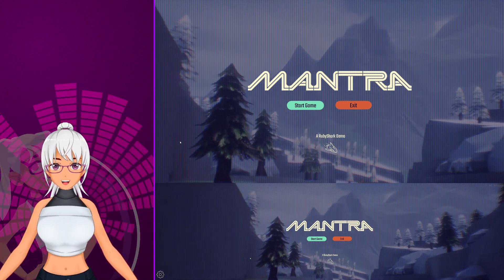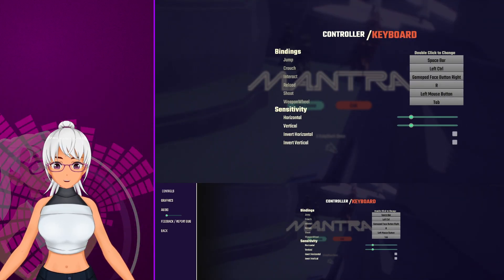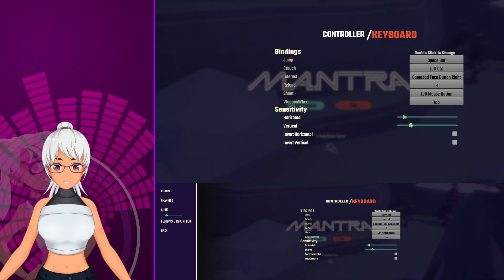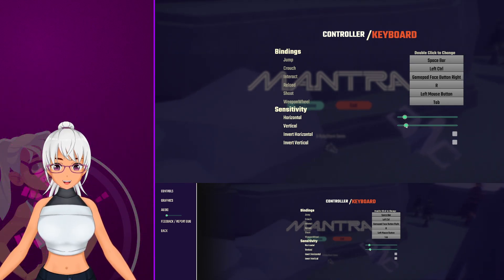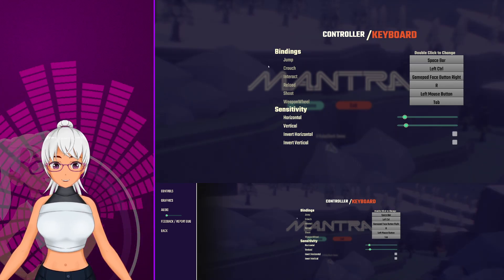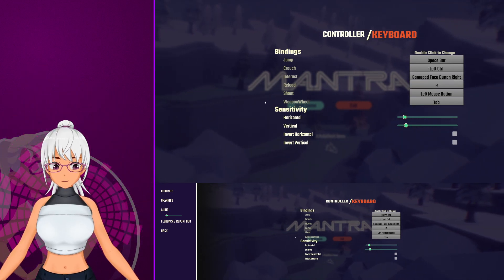I haven't played it yet, but it looks like the kind of shooter I might enjoy. So I'm just going to take a quick look at the UI here. There are separate horizontal and vertical sensitivity settings, which I like. You can change the key bindings — good stuff. It looks like fairly simplistic key bindings, if I'm being honest, but that's fine.